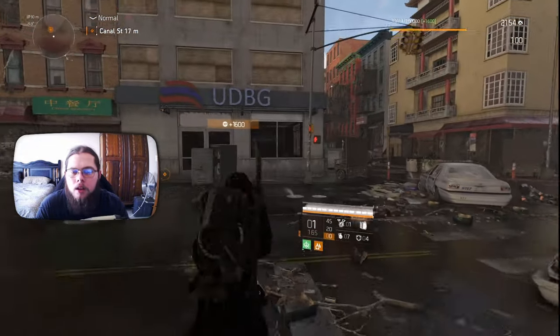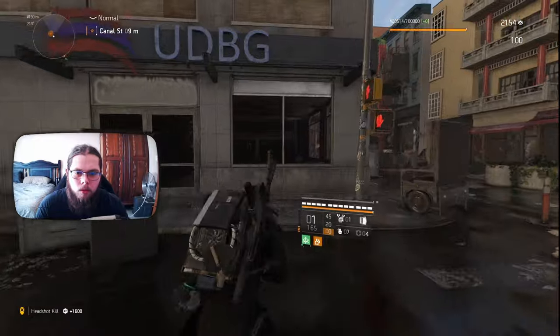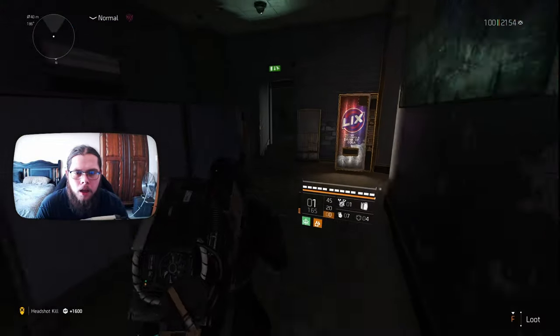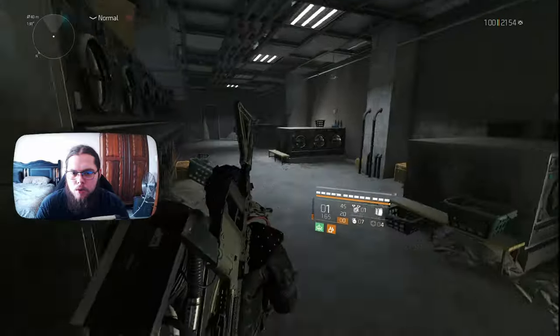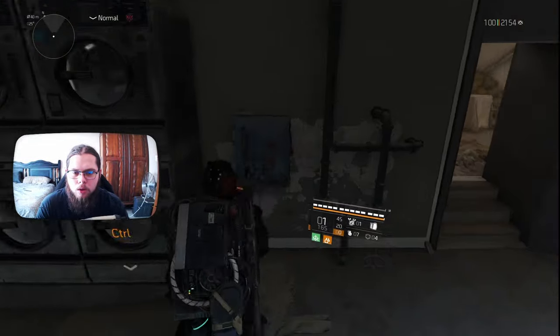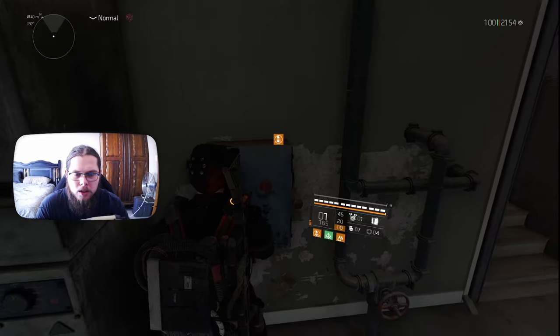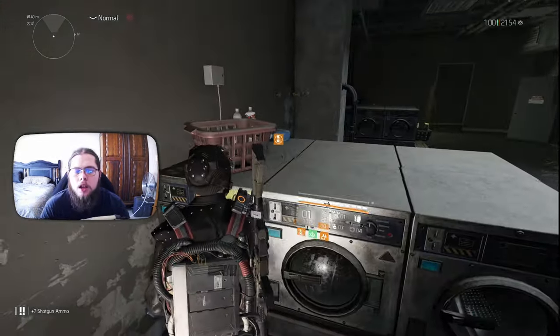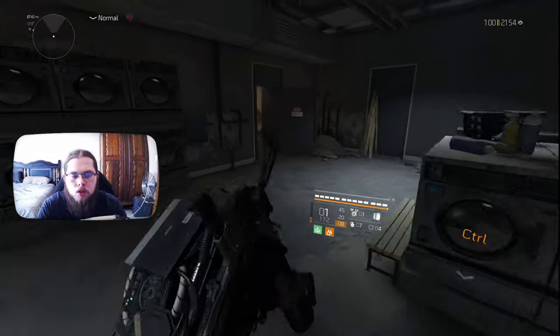Back at the UDPG laundry. Once again, hop through the window and go back to this back room. We want to go to the third row of laundry machines. Turn left, and on the wall you should be able to interact with this panel. Once you've interacted with that, back to the laundry machine — interact with it and it should give you a room 23 key.